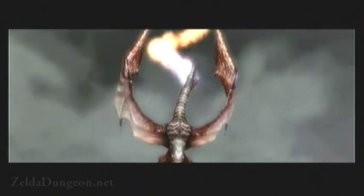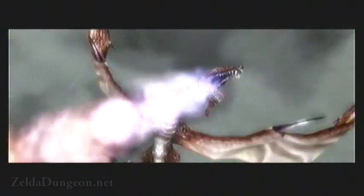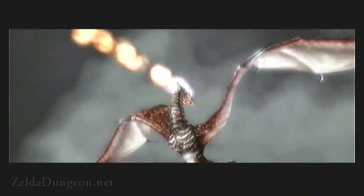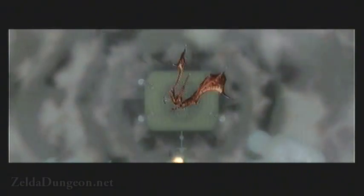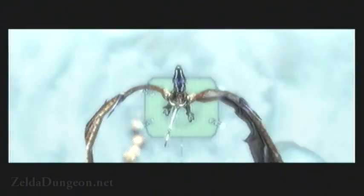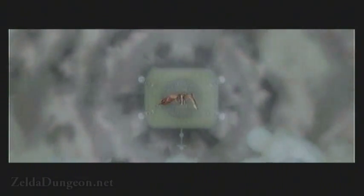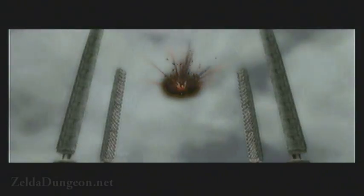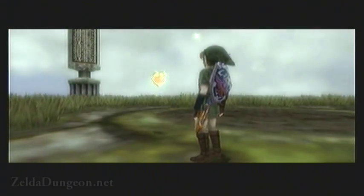Once you have damaged it sufficiently, Argarok will flail around and blow fire like crazy. Link ends up back on the ground, and once Argarok finally runs out of steam, it'll fall toward the platform but explode in mid-air. That sure would be a lame way to go out.